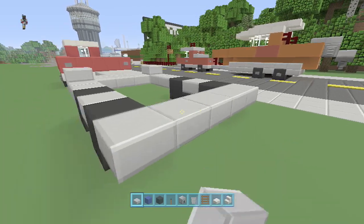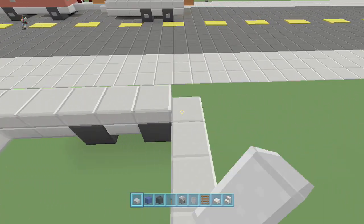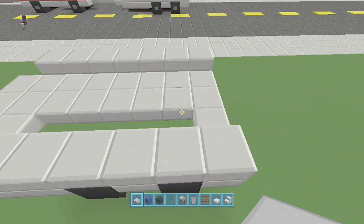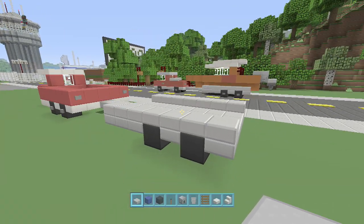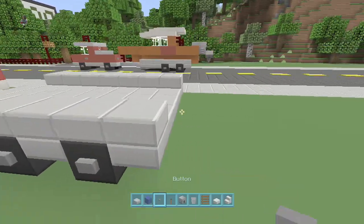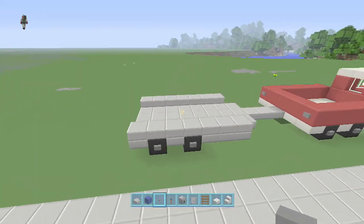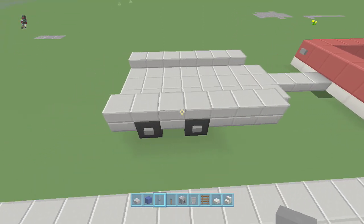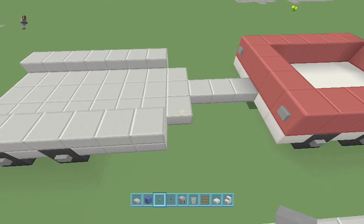You're going to go one across there, and on the edges double up right there and right there. Then you can just fill this in in the middle, and that'll give you the base of your trailer. We're also going to need buttons — forgot to mention that. Let's get that out of the way. So that's the base of your trailer — pretty simple design. It's five wide and eight long total.